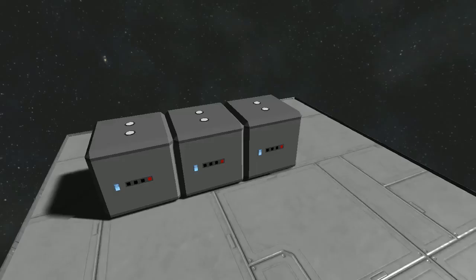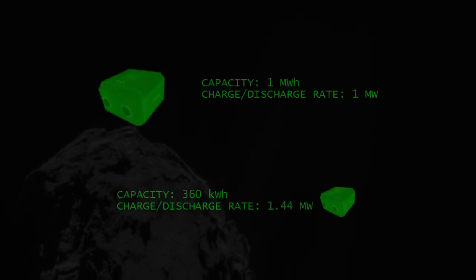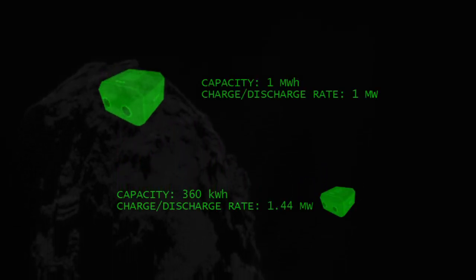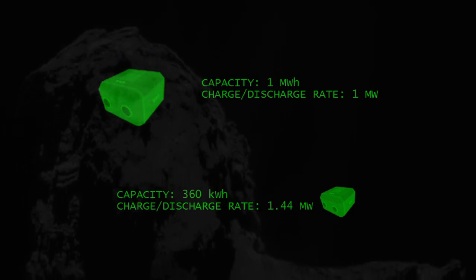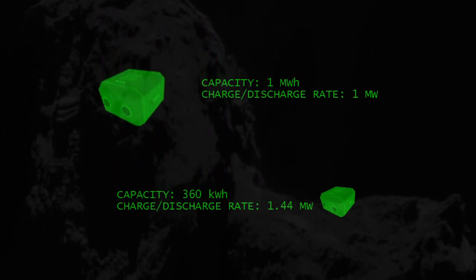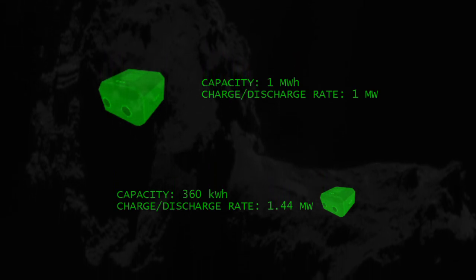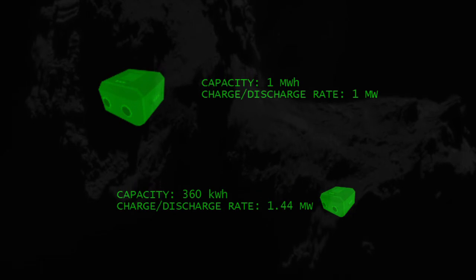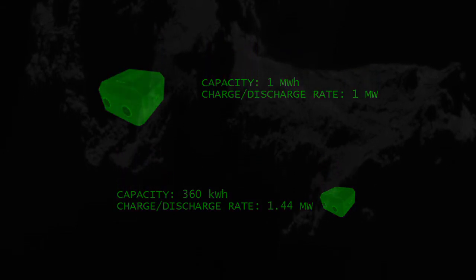Finally, we have batteries. Batteries don't provide any power in and of themselves, but store power from reactors or solar cells. On a large ship, a battery can store up to 1 megawatt hour of energy, which can charge or discharge at up to 4 megawatts. On a small ship, a battery can store up to 360 kilowatt hours of energy, which can charge or discharge at 1.44 megawatts. Both of these systems can charge or discharge in 15 minutes under maximum load.